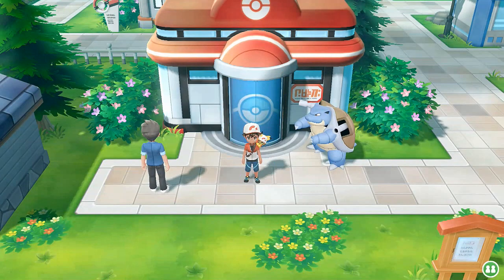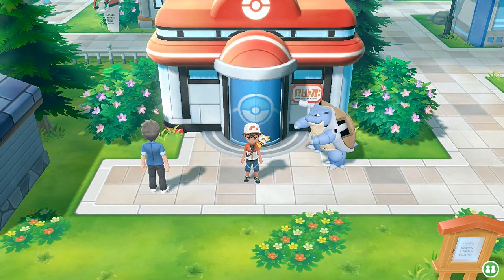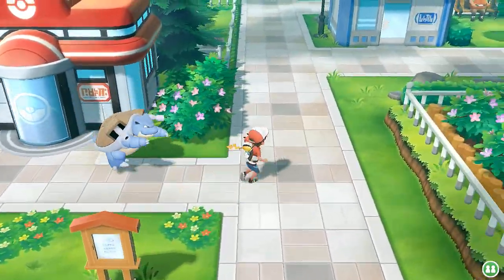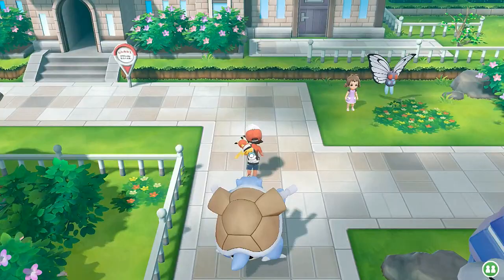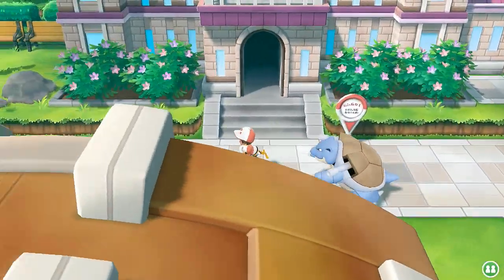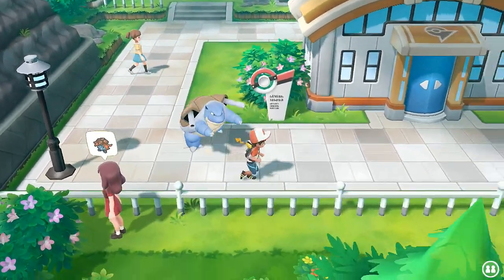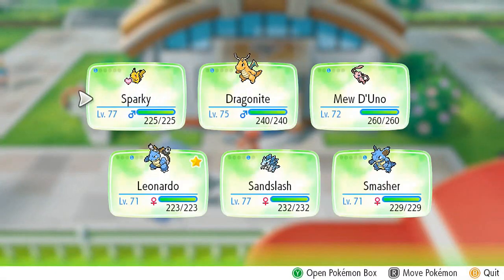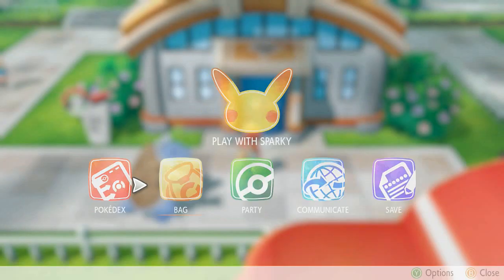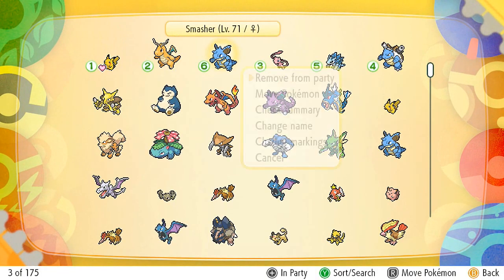We're going to battle to get some more money because we need to capture more Pokemon and gain some levels. Our first stop is Pewter City. We defeated Brock with a Bulbasaur last time. I'm going to switch out my party and just use three or four Pokemon — let's go ahead and take out Smasher.